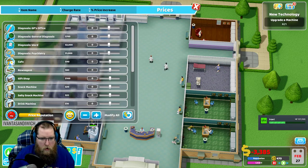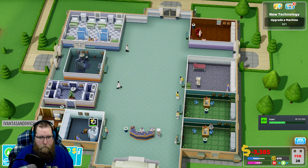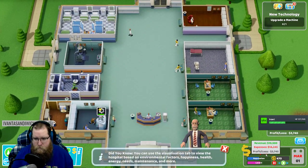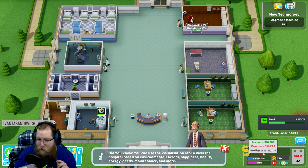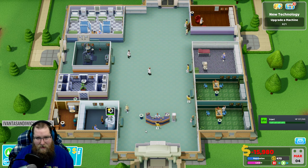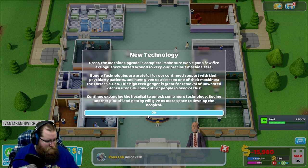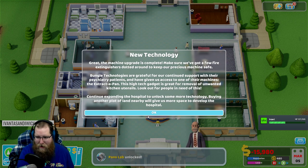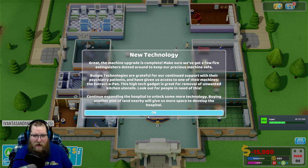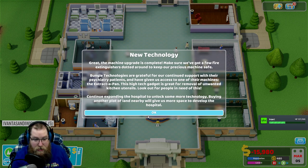I'm just modifying everything up by 10 percent - gonna make a little bit extra money off these people. Hey, but look - our loss is only down 3000 instead of 30 something, so we are making money. Taking a loss, but this is without the pharmacy - we still haven't done one person in the pharmacy yet because we've been repairing and upgrading it. You gotta spend money to make money right? The machine upgrade is complete. Make sure we've got a few fire extinguishers dotted around to keep our precious machines safe.